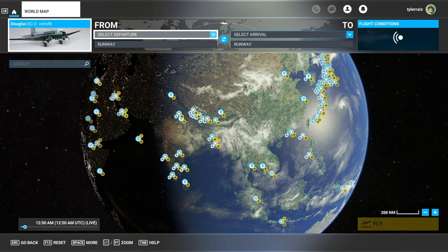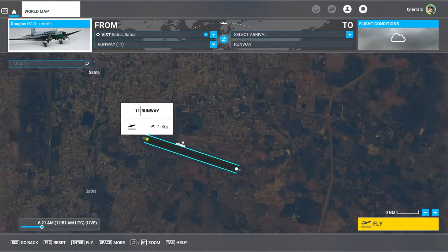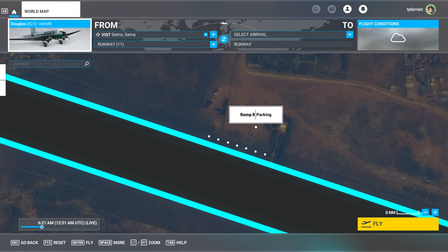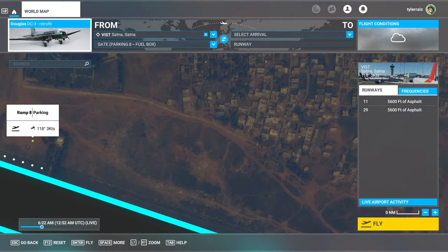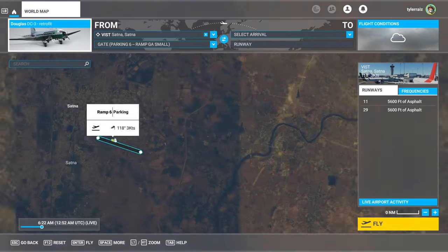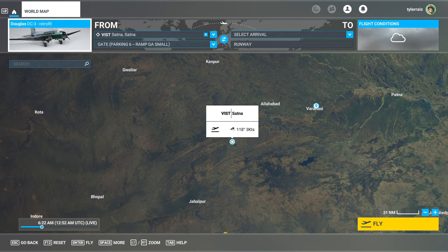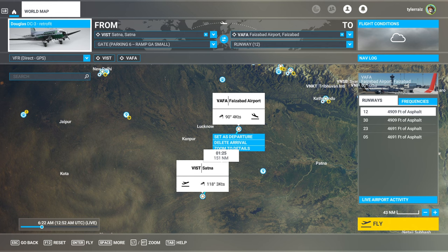We are going from BIST, and I'll be on a ramp — I should start it up. Our destination will be VAFA, Faizabad Airport. I'll take the GA small parking spot; it's probably safer. Live weather would be good.